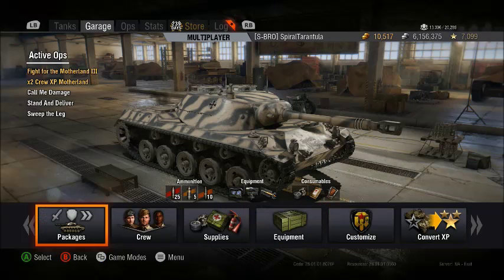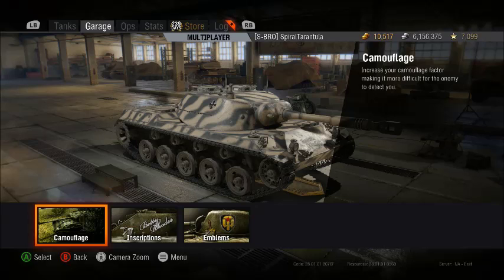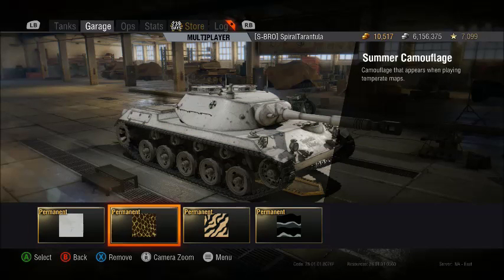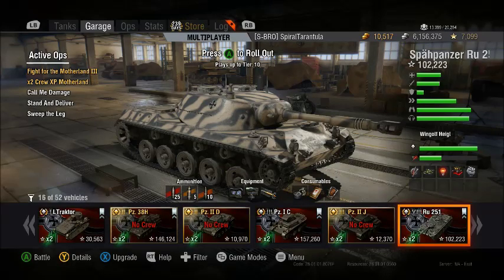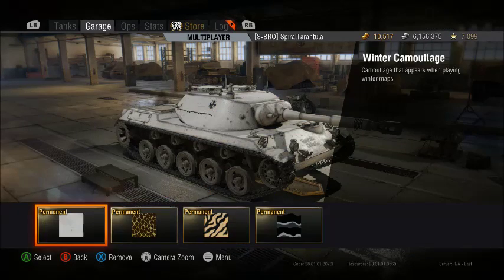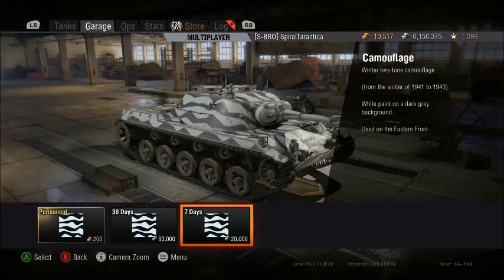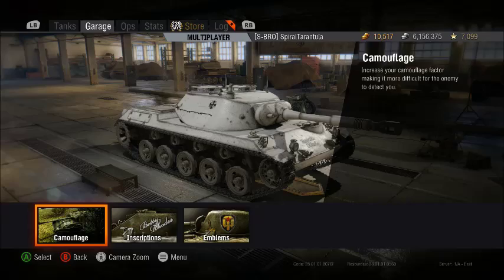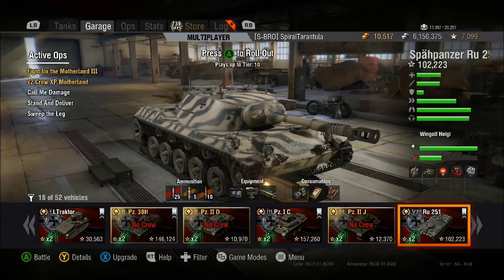I would recommend on all of your light tanks that you plan on keeping, get some camouflage paint on there, because you get a 5% bonus to your base camo with camouflage paint. If you don't plan on keeping a light tank, you can still do it for silver. But it's a tier 8 light tank, so I used gold for all my camouflage on that.